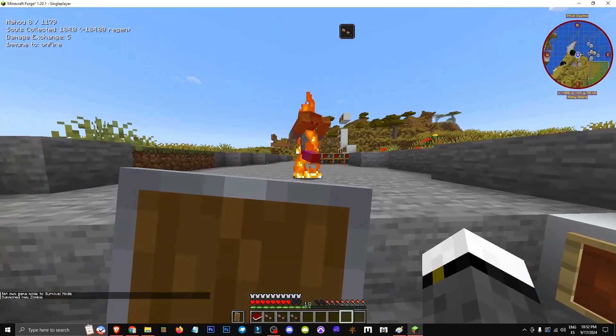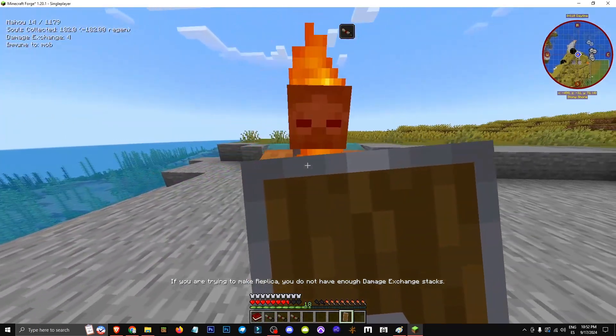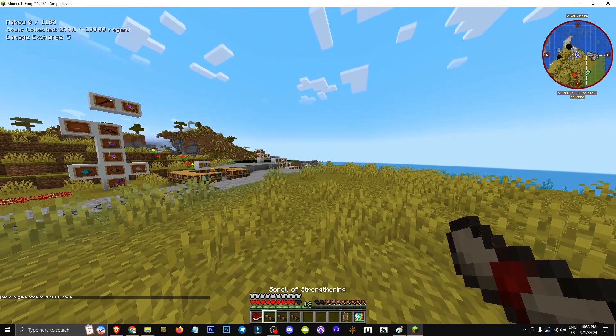First thing I need to do is protect myself. If you're trying the replica, you're holding it in the wrong hand. You don't have enough Damage Exchange stack — I need more Damage Exchange stack. I don't have enough mana. Now I have enough mana to do everything.